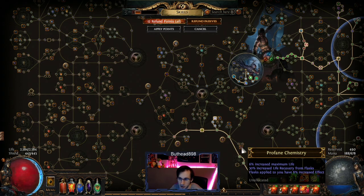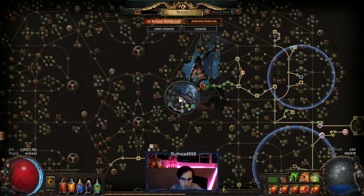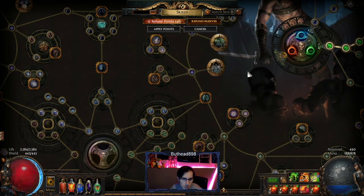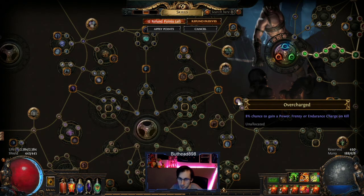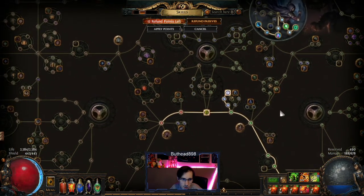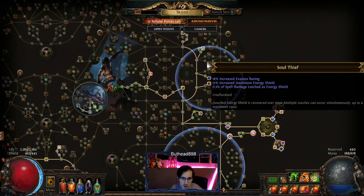You also get Profane Chemist down here for more life. And you also get Overcharge for 8% chance to gain a Power, Frenzy, or Endurance charge on kill — so it's more quality of life. That's pretty much the skill tree in general. Then your whole cyan wheel — I get this at the end. After I get these two and finish the Thread of Hope, I'm just going to get all the life nodes and get the Frenzy charges eventually.